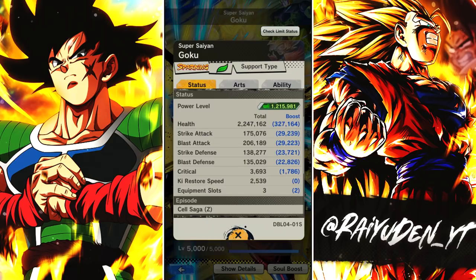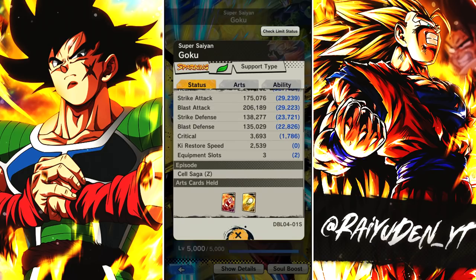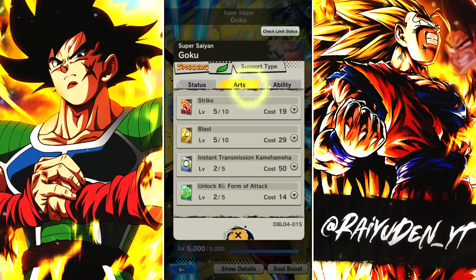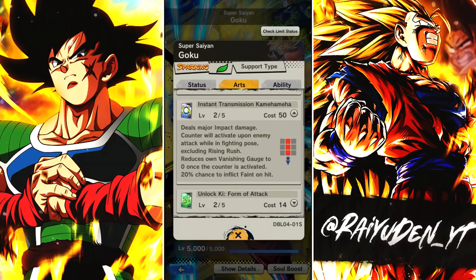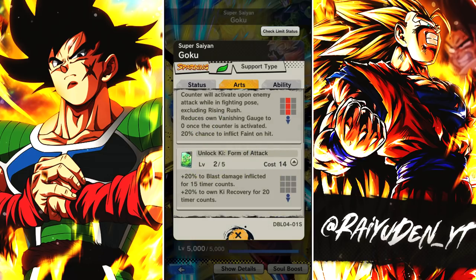Tons of blast attack — it's kind of funny. He seems more ranged than support, if anything. His ki restore speed is actually pretty good. I guess that's the nature of it because he's all about using blue cards. It's pretty obvious what he's all about — his blue card counters pretty much everything but a rising rush. You lose your vanish gauge if you use it. Goku's blue card counters as well, but he doesn't lose his vanish. Not sure why this guy suffers from that.